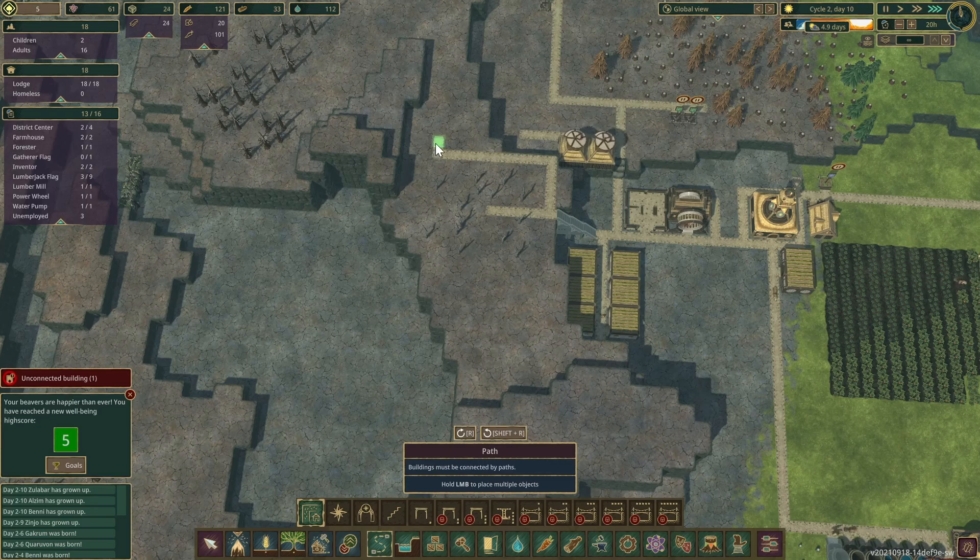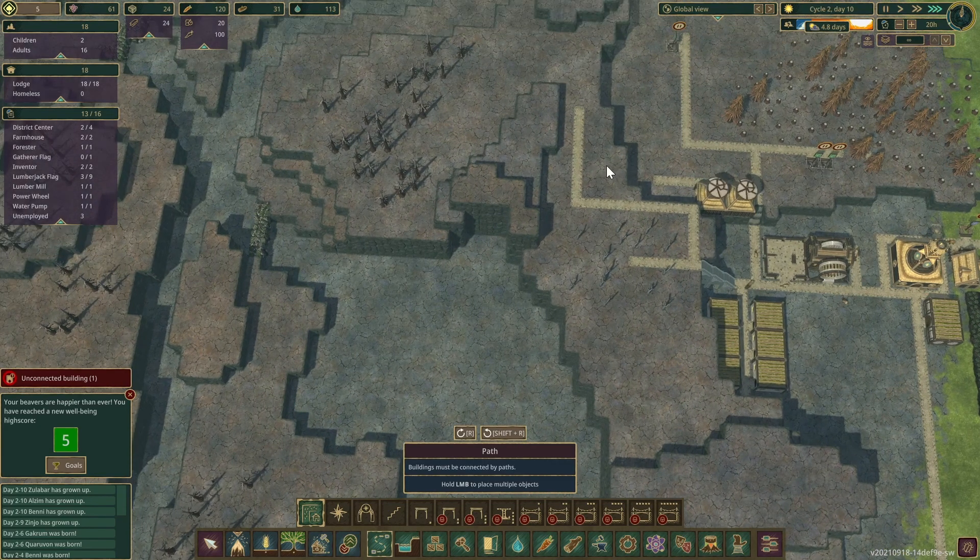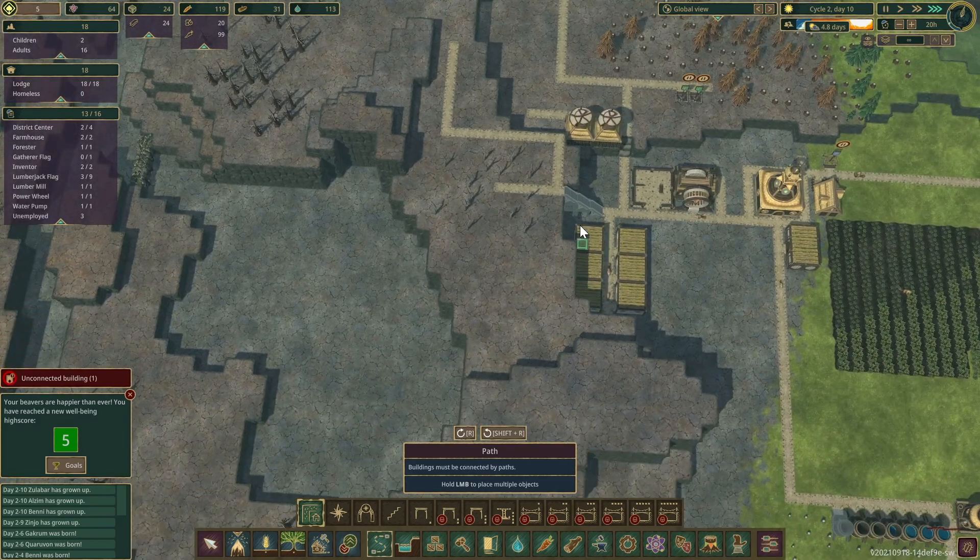I want to put a lumberjack up here so he can get all these dry trees. What I'm going to do is have the gear workshop up here with the windmills. I might even bring a couple of lumber mills up here as well. I've got to do some measurements.